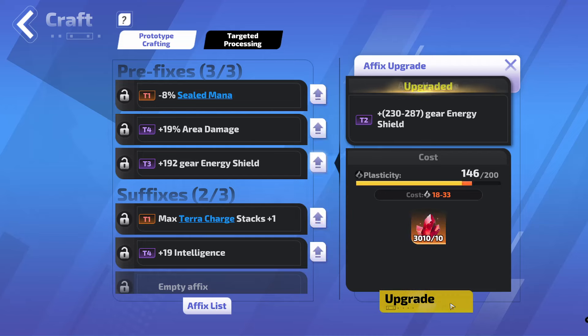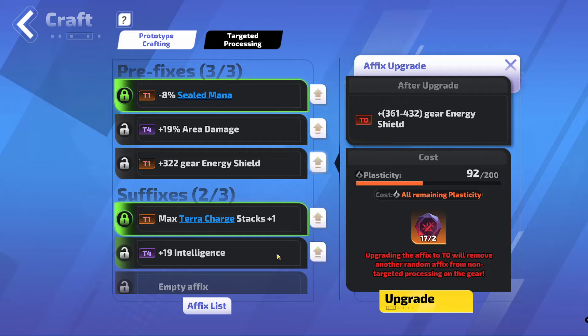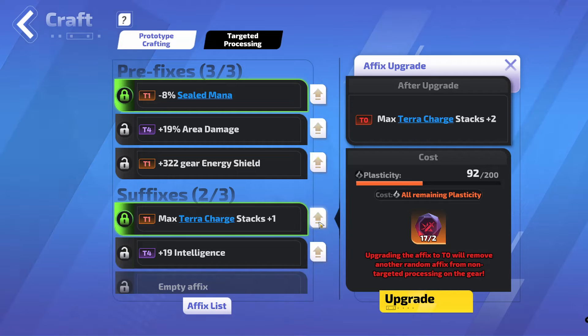You just upgrade this to Tier 1. That's the one that I want to stay at Tier 1. These other two I want at Tier 0. Now, here is the biggest gambler part of this entire thing, which is we need to upgrade Sealed Mana and Max Terror Charges to Tier 0. When we upgrade one of these, it removes any other mod. It can remove locked ones, so doing that does nothing. But we want this to go Tier 0 and the intelligence to be removed, or the area damage. And then we want to do the Sealed Mana and also remove one of these two mods. So let's give this a go and see what happens.